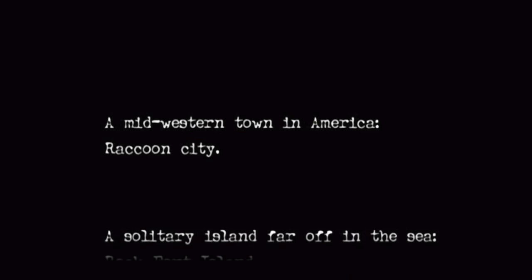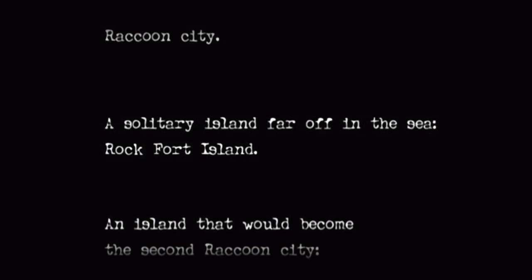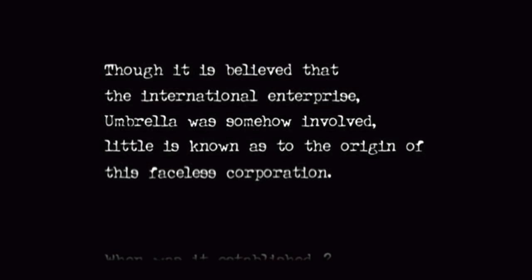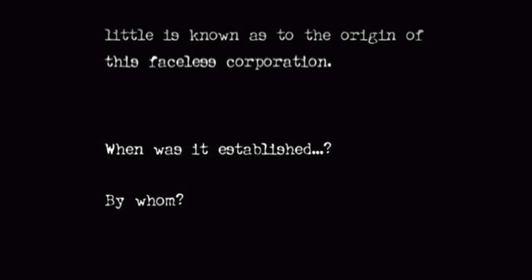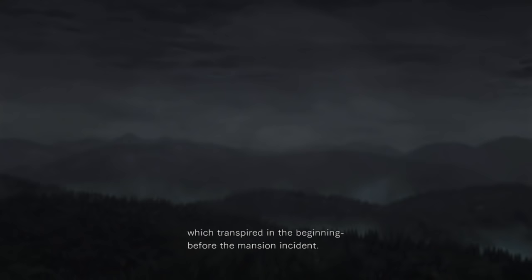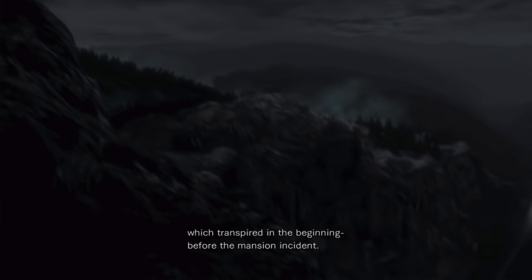A midwestern town in America, Raccoon City. A solitary island far off in the sea, Rockfort Island. An island that would become the second Raccoon City, Sheena Island. There are still many unanswered questions about these seemingly unrelated yet intensely traumatic events. Though it is believed that the International Enterprise Umbrella was somehow involved, little is known as to the origin of this faceless corporation. When was it established? By whom? And how was the T-Virus created? To uncover the truth, we must delve deeper into the events which transpired in the beginning, before the mansion incident.